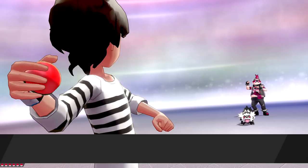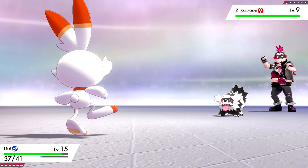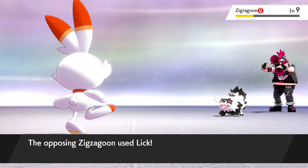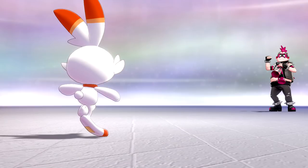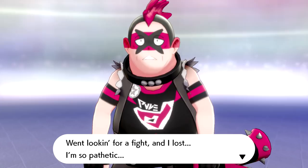Battle versus Team Yell Grunt: they send out Zigzagoon. We counter with Ember — super effective. Quick Attack finishes it off. Our Pokemon gain experience, and Dot is level 15. We defeat the Team Yell Grunt! They lament going looking for a fight and losing.